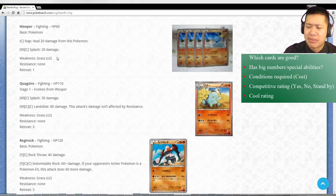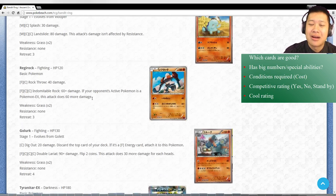Quagsire - not going to talk about it, numbers aren't there. Regirock - we shouldn't even talk about this either, but it only works if the opponent has an active Pokemon EX and yet it doesn't really compete against it very well because 120 damage is not going to last too long. I don't think this is the EX Pokemon Mega killer we're looking for - not like Regirock. Golurk - we saw its version earlier, it's a Fighting version and the numbers aren't really exciting. Move on.